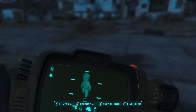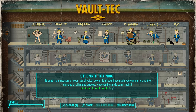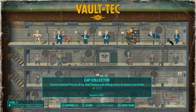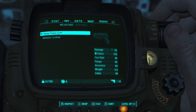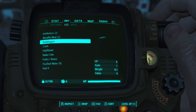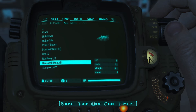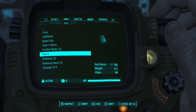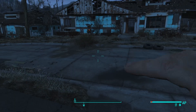Let's see how we're doing on aid. I've got some water, some packaged food, and five stim packs. That should be more than enough to get us started, at least.